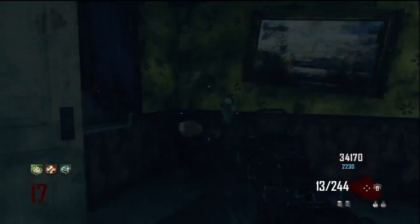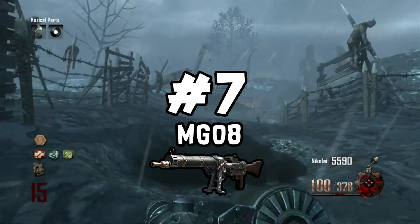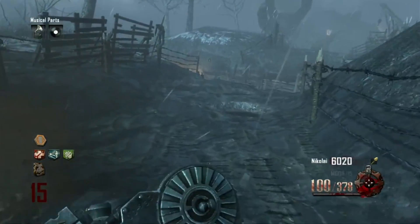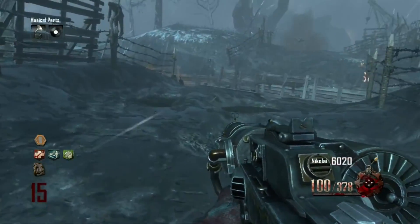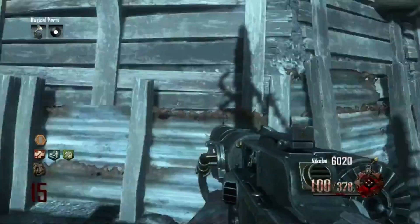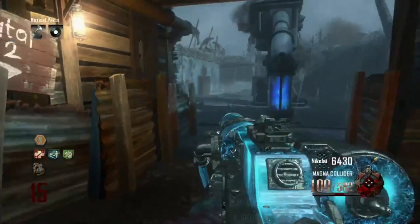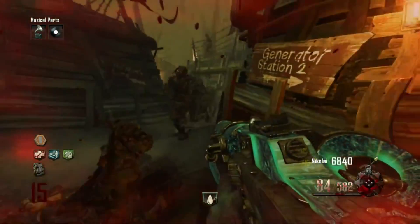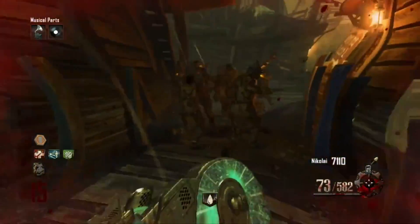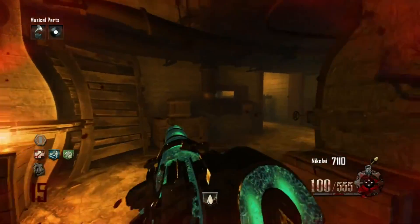In the number 7 spot we have our final LMG, and that is the MG08. This gun is only on Origins, but it's the best LMG within BO2 for a couple of reasons. First, the damage is beastly. Second, you can actually get this gun for free along with a free Pack-a-Punch. And third, the iron sights are incredible. Those three things make the MG08 the best LMG within BO2 Zombies.